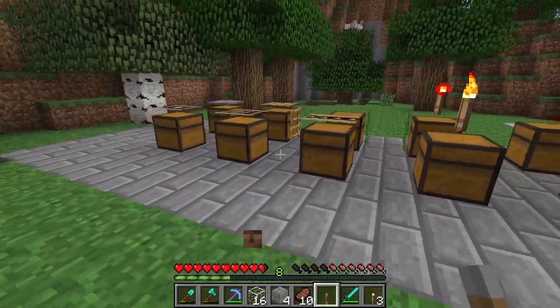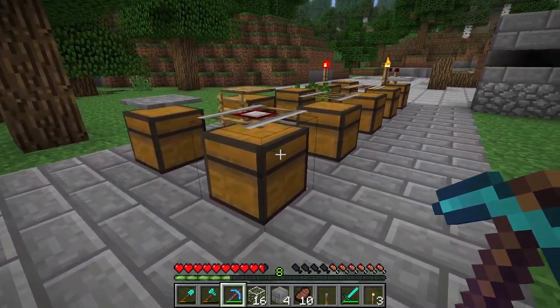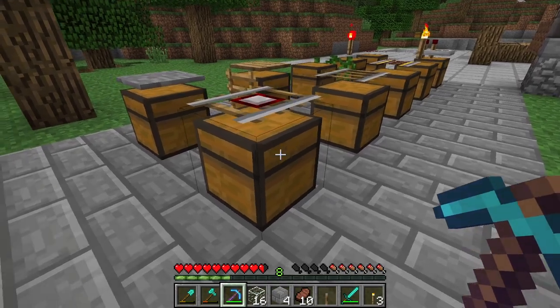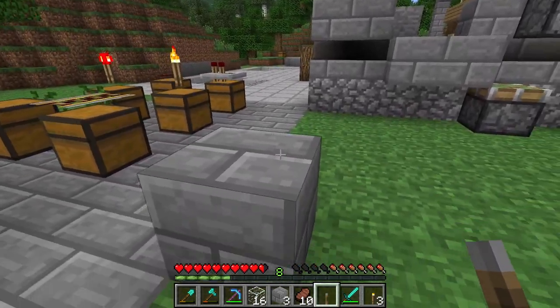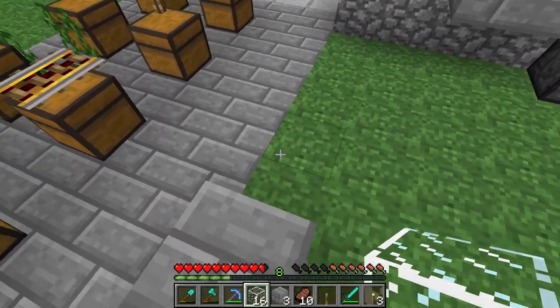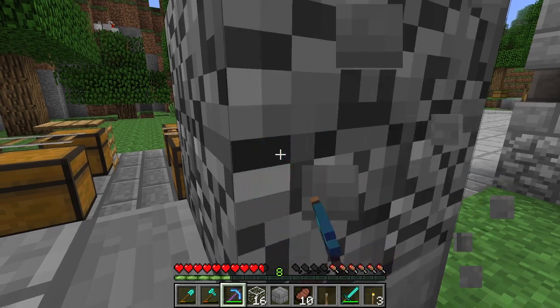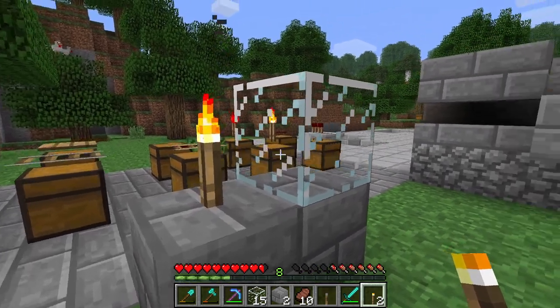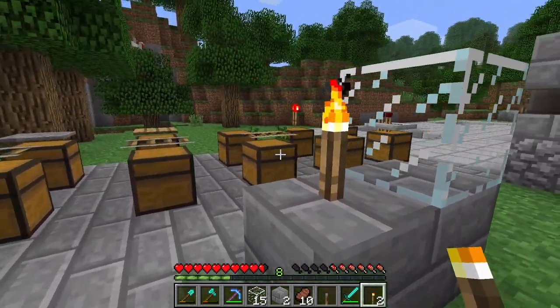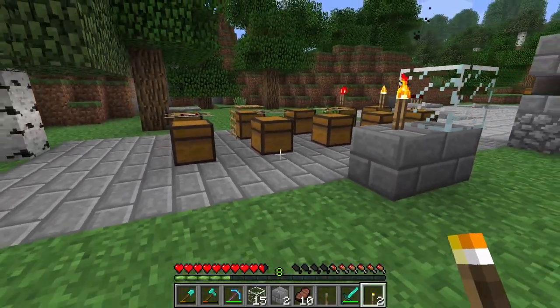I guess I should try to explain it. So essentially, what happens is these chests — if you look at the little black line around them, I don't know how YouTube does the compression on this — but basically they act as like a full block. But since they're still a chest, there's still some weird properties. The way we do this, it pretends like it can't go here, so it's going to go here, and this is a full block. But if you try to place it directly on a chest, it's just going to open it, because that's the chest's functionality.